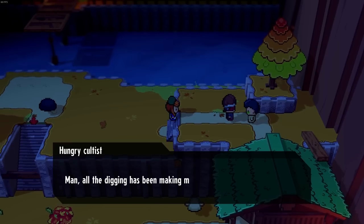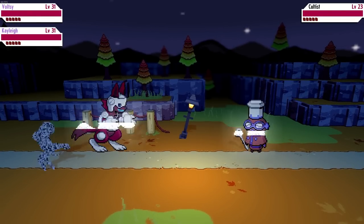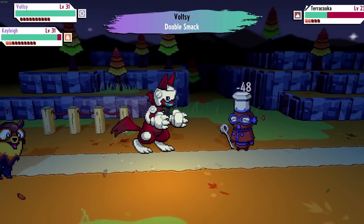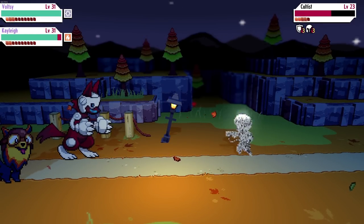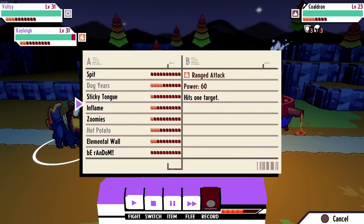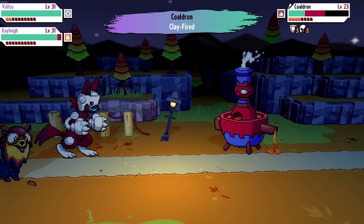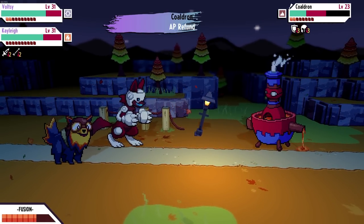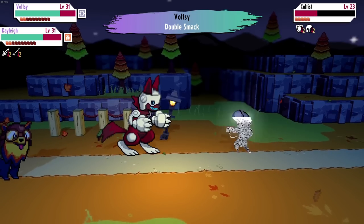Another cultist here - he complains all the digging has been making him hungry and now he's got to fight on an empty stomach. So they've been digging for something - I'm guessing Dorian found what he was looking for. Got inflame, not bad. Got rapid fire as a drop. Another dude says he's not good enough. Wasn't there a switch on one of the houses? We jump across - yeah, there. We can make this jump. And that opens that gate.